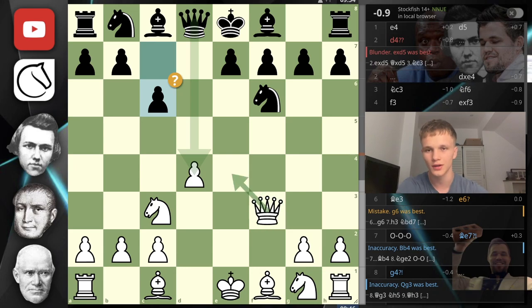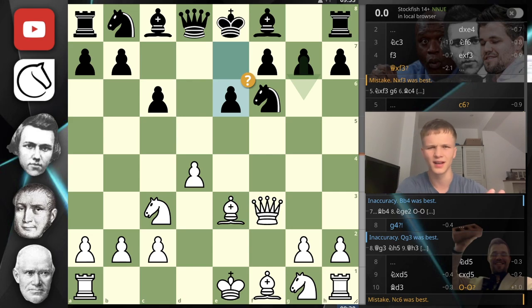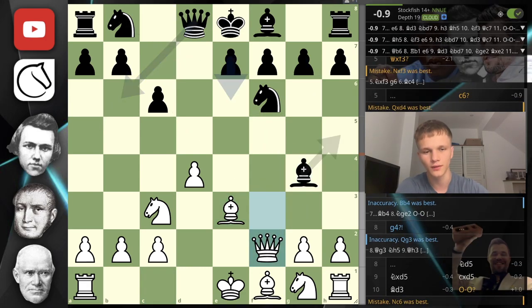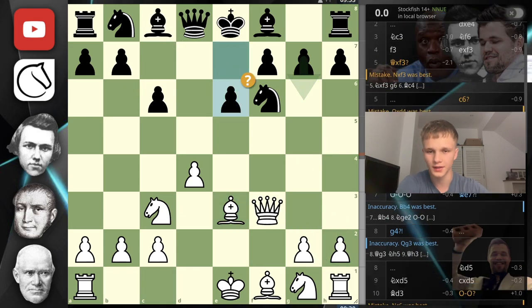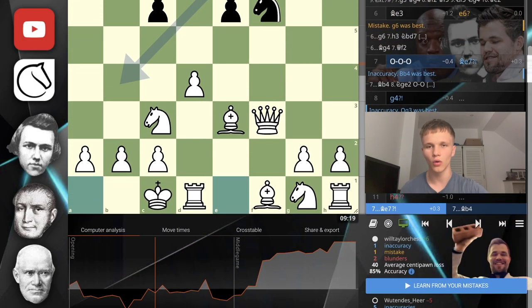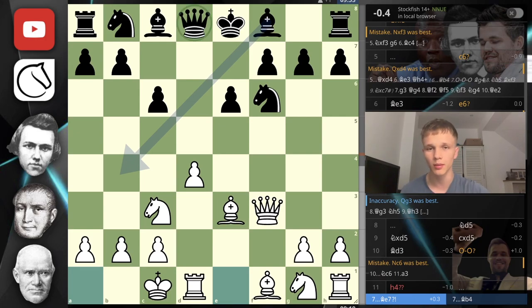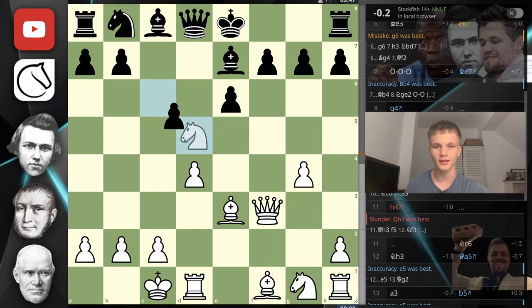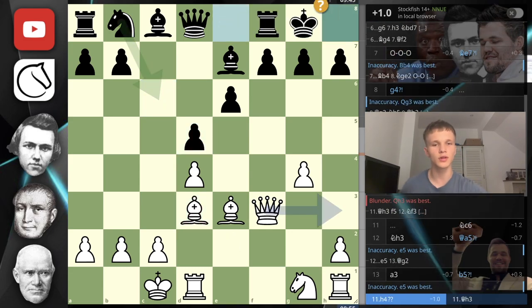Instead they go c6 - they get scared of the queen's presence along here - and after Be3, e6 again shutting in the bishop, not the best idea. Probably bishop g4 was a little bit better, but then I can play queen f2 and then h3 g4 eventually to remove the bishop. So they go e6, queenside castles, and basically this is the style of position you'll find yourself in if you play this opening. Most people don't accept this second pawn because they think that is too dangerous - and they might be right. They are probably not GMs and will not punish every move exactly as they should. So this was the mistake going h4 - we go from plus 1 to minus 1.